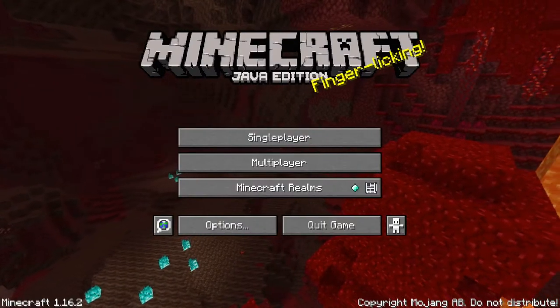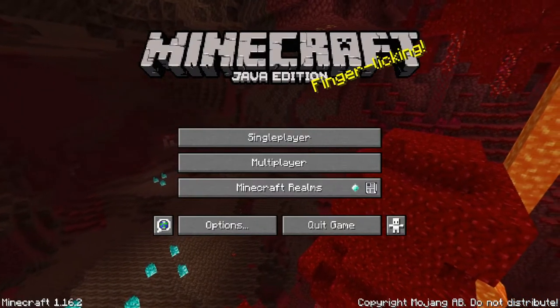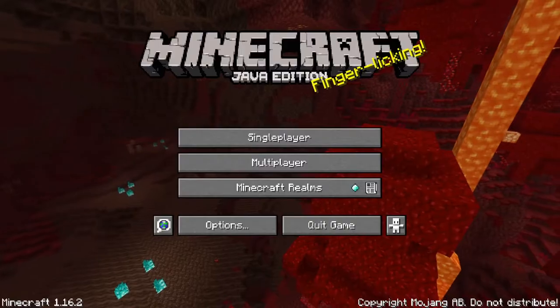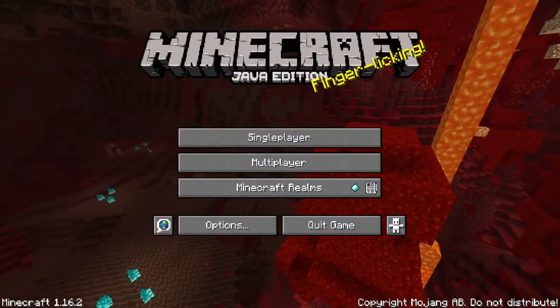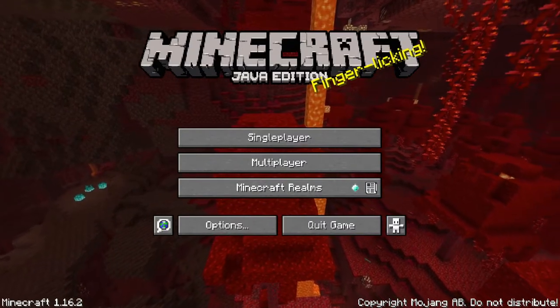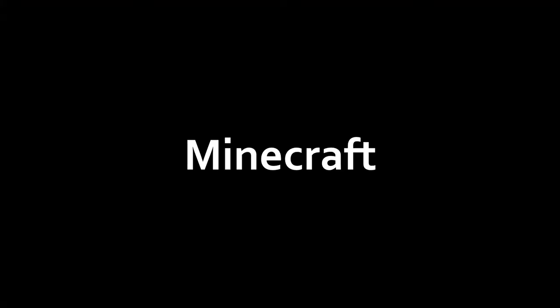Recently I was browsing YouTube in search of entertainment and I came across an interesting video made by Parashok titled 'If I find a mob, the video ends.' And I thought, hey, this could be a cool video idea, but I didn't want to copy Shok's video idea so I've decided to do this instead: Minecraft, but if I find a hostile mob, the video ends.